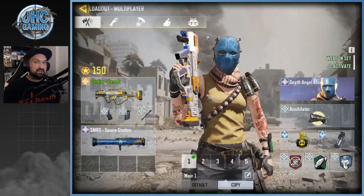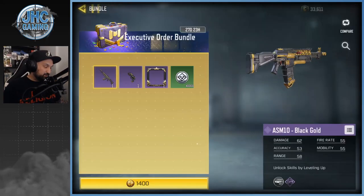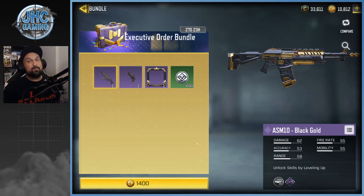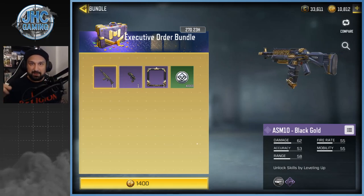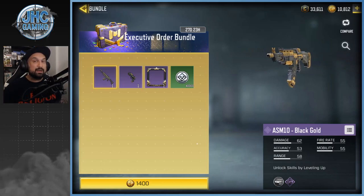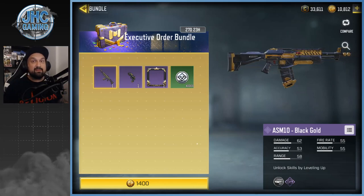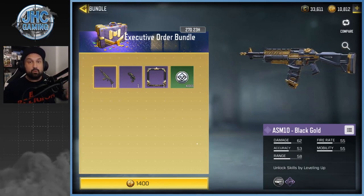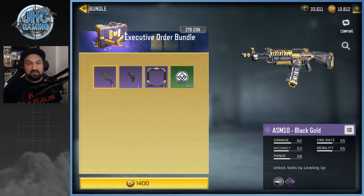We have two new bundles, and the first one I'm really excited about — the ASM10 Black Gold. It's been available a long time ago, back in soft launch. If you guys are OGs, it was available in the credit store for 20,000 credits. I was never able to collect enough credits before the global launch and it was removed from the store, which was pretty sad. But I'm not gonna miss my chance to get it today.